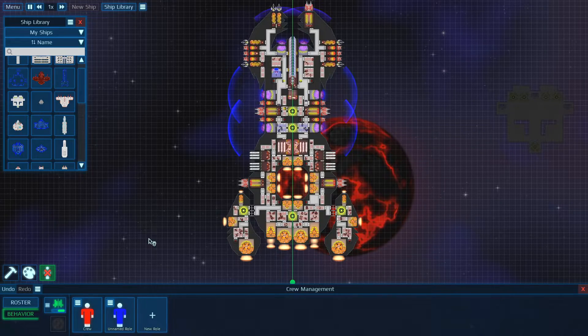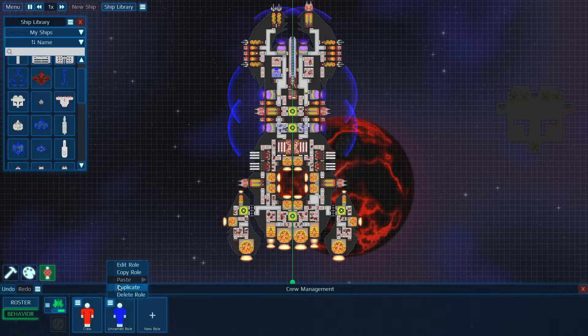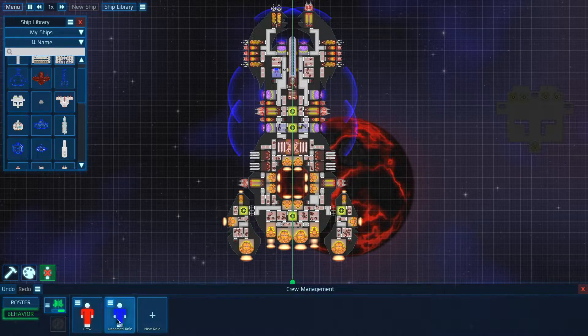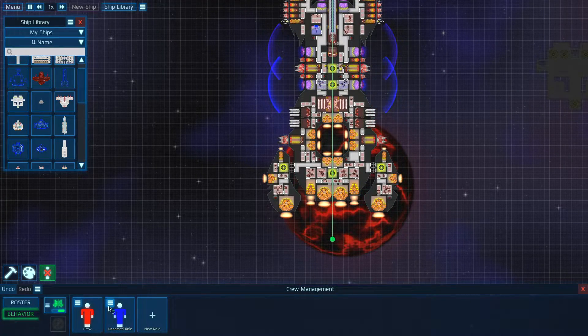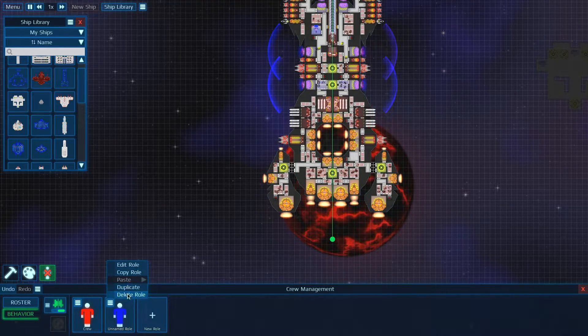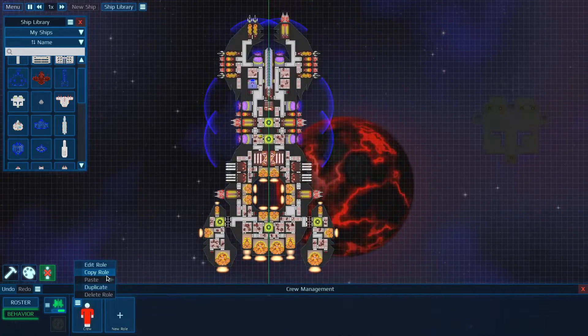So that's basically everything you need to know about managing your crew in your super galactic spaceship. You can also duplicate and delete roles, move them around if you want. I don't know what happens if you delete that role — actually, you can't delete that role.